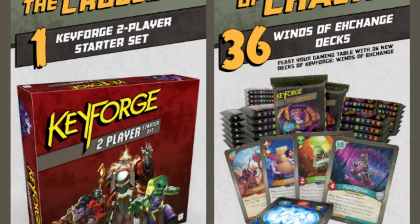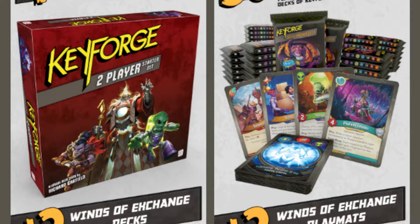I don't know what that's going to involve — if that's going to be more like the original starter set, or if it's going to be Winds of Exchange decks. What's going to be in here? That's my question, besides tokens.